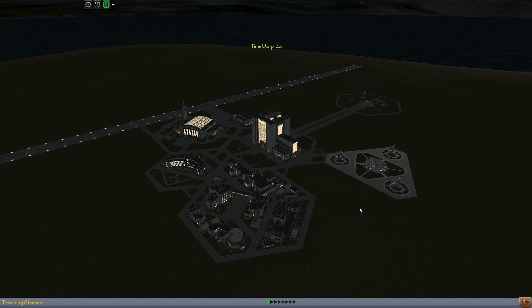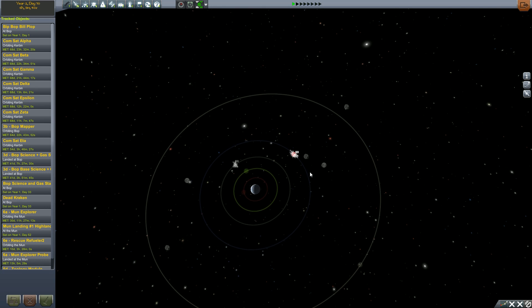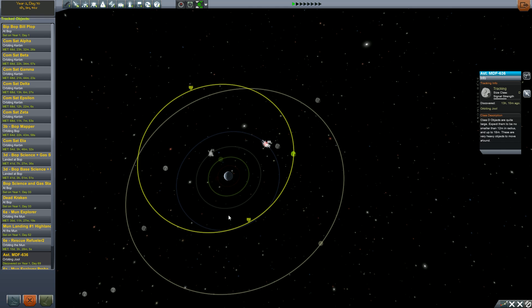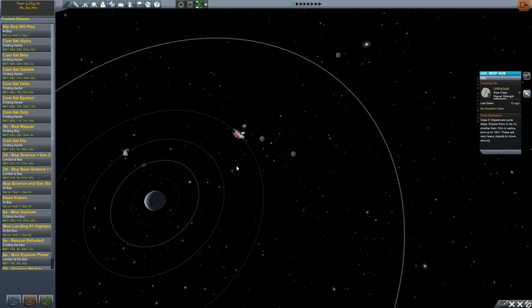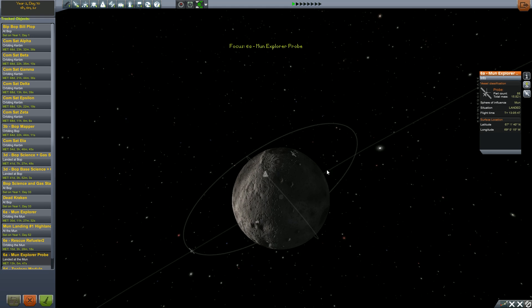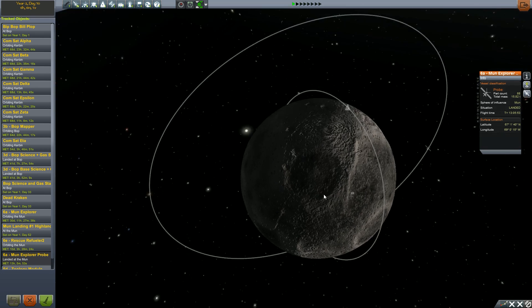I don't really know what else to do right now, so let's just go back to the moon and see about finishing up all the stuff there. Chances are it's not ready yet. It's a D-class asteroid orbiting — that could one day hit Kerbin. Nothing else too fun in terms of asteroids it seems. I should rename that for sure — Moon Explorer Probe. Kind of a stupid name for that.